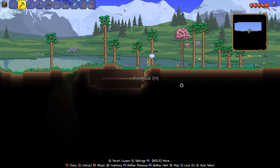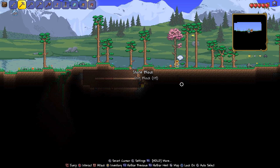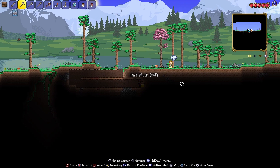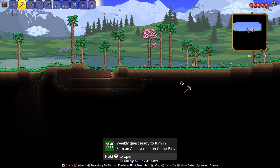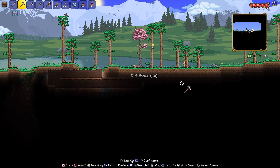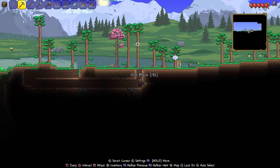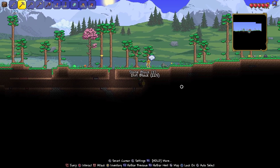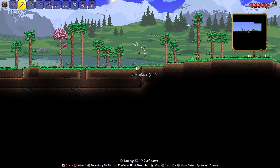It'll probably take you about 15 minutes to complete this. If you find that you're running into a lot of stone or water or anything like that, you can basically turn around and go in the opposite direction — just kind of zigzag around under the ground. There is the weekly achievement in Game Pass quest unlocking right there for me. I'm going to speed up a bit and quickly go through the rest of this so you can see the completion of the quest, and I'll give you a few tips along the way.